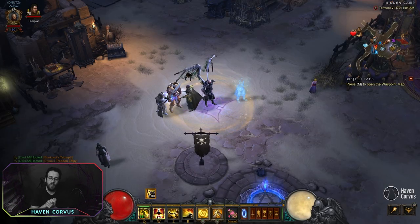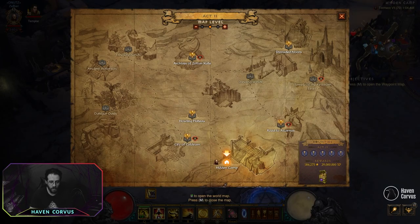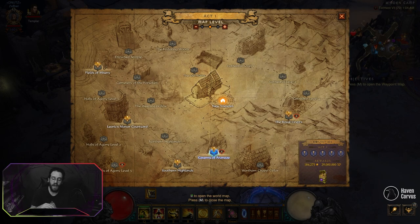Which maps do I recommend? On Act 1, Southern Highlands — look for the Cave of the Moon Clan, clear both levels. After that, teleport to Northern Highlands — you can find a goblin on each level. After that, go to Leoric's Hunting Grounds. You can find up to one there. Then Cathedral level 1 — search there.